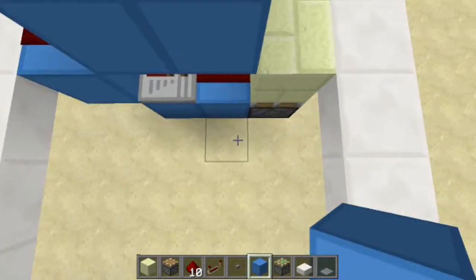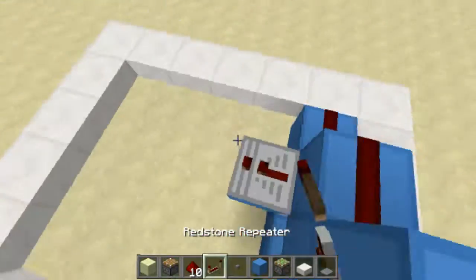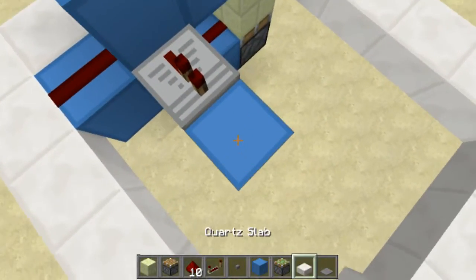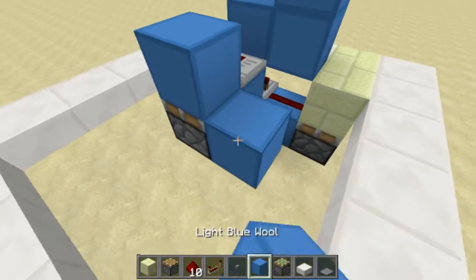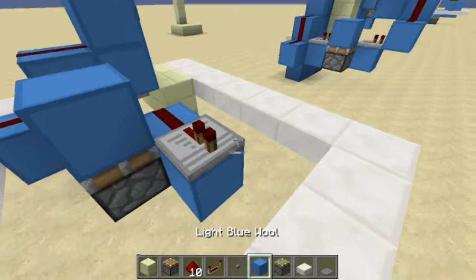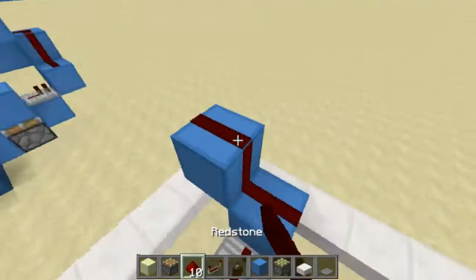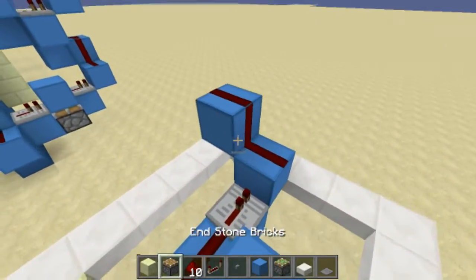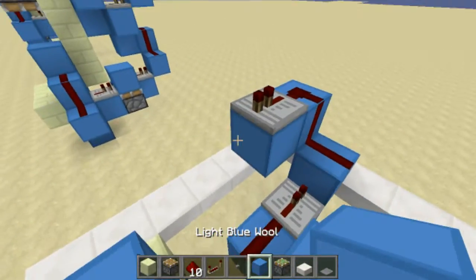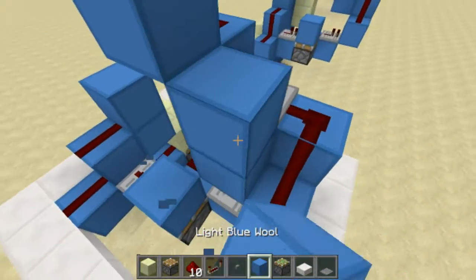Press this and you see it goes up. Then from this block here, take a repeater and go out. Then a piston with a block on top, block like this, redstone repeater out, then have a block on top, another block up like this, redstone dust, block to the side, repeater, block up, redstone dust, and a block up like this, block on the side.